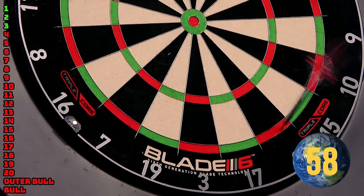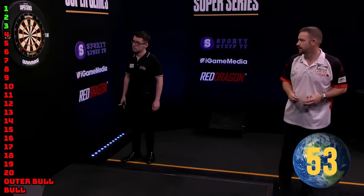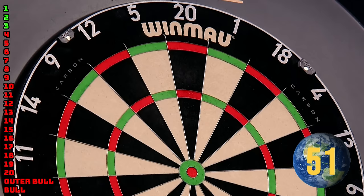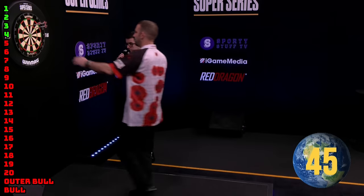Well, he's got to start on 1, and that's what he's done. And a double 2 moves him on to 4. How do you think you'd fare at this? I don't know, not very well really. I was going to say game on, but no, it's cast away, isn't it?